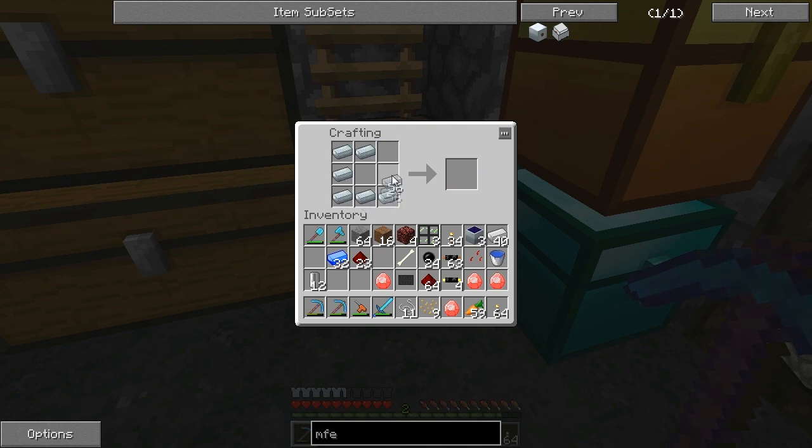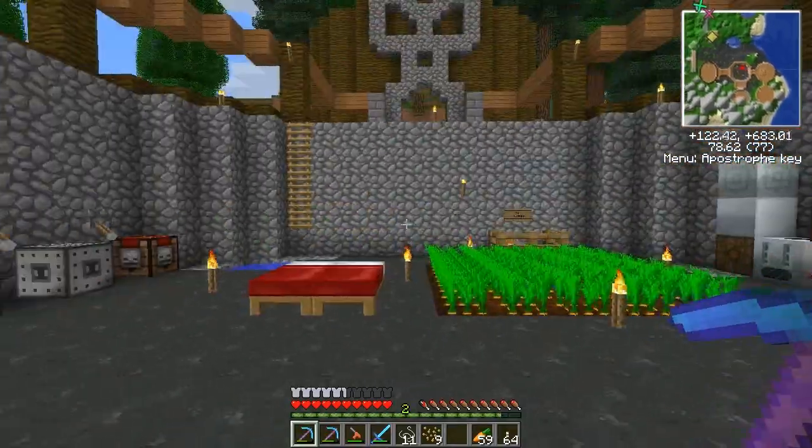So I make a machine block and slot these in. We attach this up to the electrical engine because they can receive any amount of EU, which is quite handy. Oh — we need ten. Nuts, I forgot about that.